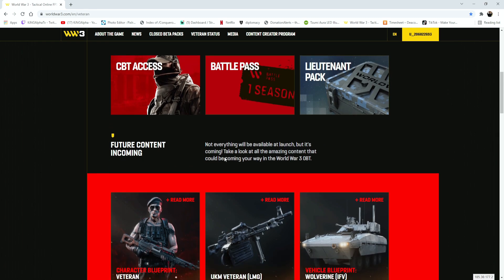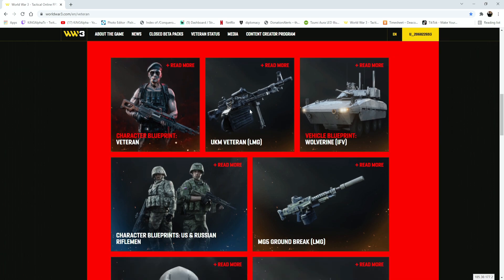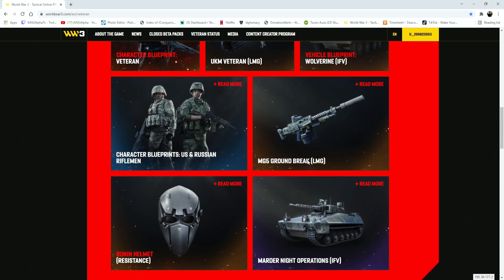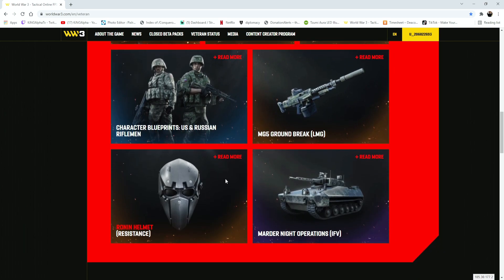Everything will be available at launch, but it's coming. Take a look at all the amazing content coming your way in the World War 3 OBT. You have the veteran blueprint — I'm assuming it's basically the outfit in terms of glasses and all that. You have the UKM veteran with a nice skin on it, which I'm assuming is also a blueprint. You have the Wolverine vehicle blueprint, character blueprints for US and Russian riflemen, and then the MG ground break LMG — which is yet another blueprint, and which confirms the MG5 is actually going to be in this game.